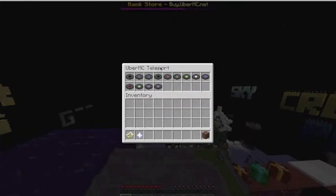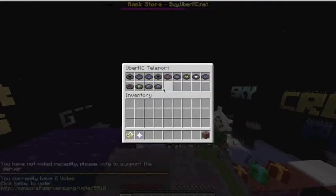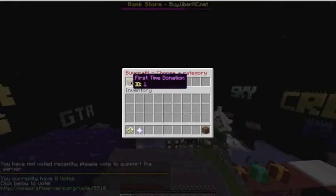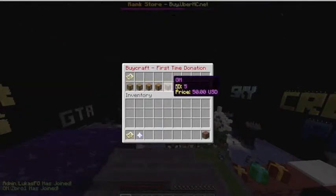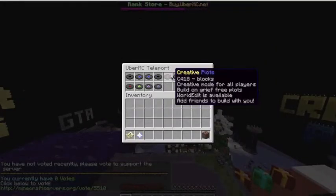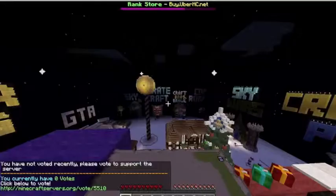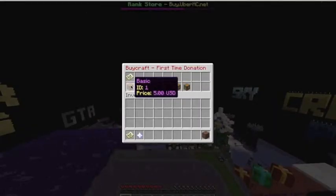All of these servers you will be able to access if you purchase a rank. If you do slash buy, first-time donations are global, which means if you buy a rank it applies to every single server and you get loads of kits. The first donation is Basic at five dollars, then Plus at ten dollars, Enhanced at twenty dollars, and so on.